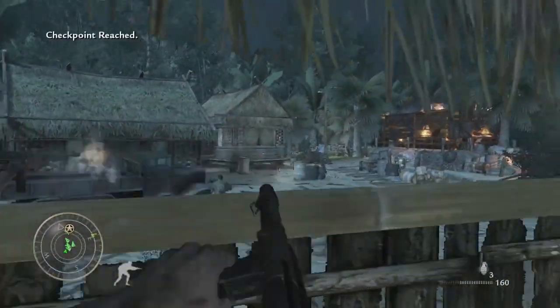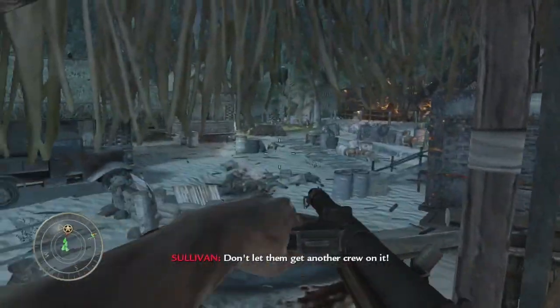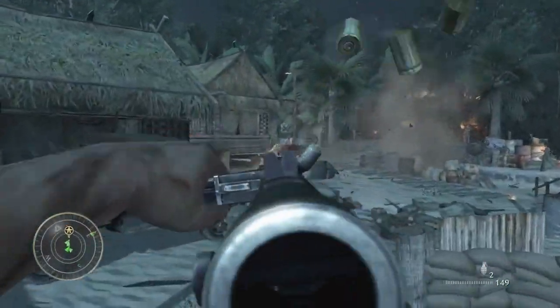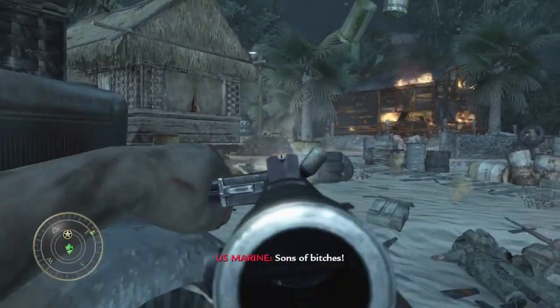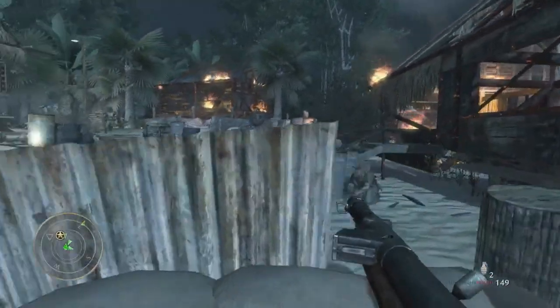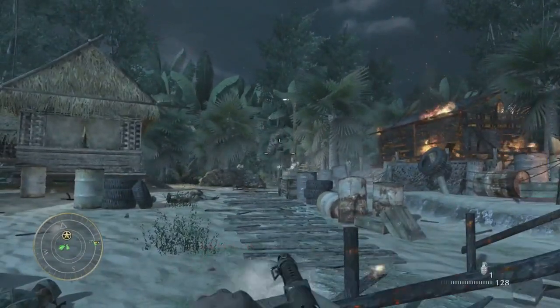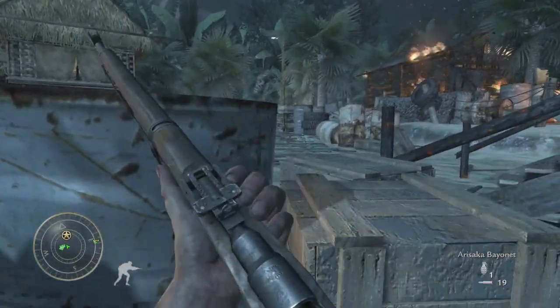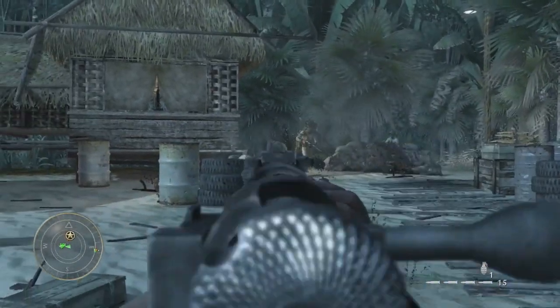After we move through the huts, our team encounters an enemy machine gun emplacement inside a wooden hut overlooking the beach and blocking access to the jungle. The emplacement can be neutralized by shooting the gunner through the wood or the curtain. Once we clear the village, we proceed through the jungle where we encounter a shrine. A soldier moves in closer to investigate, only to discover it was booby-trapped, triggering an ambush.